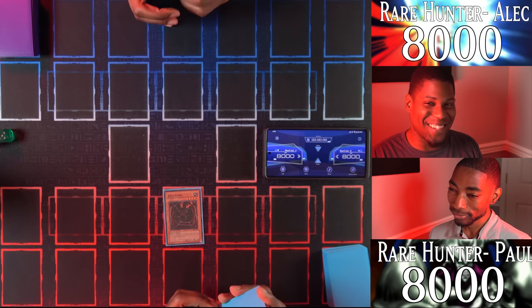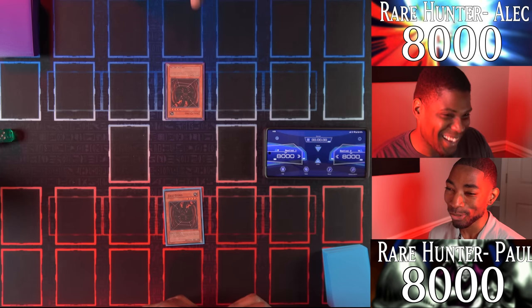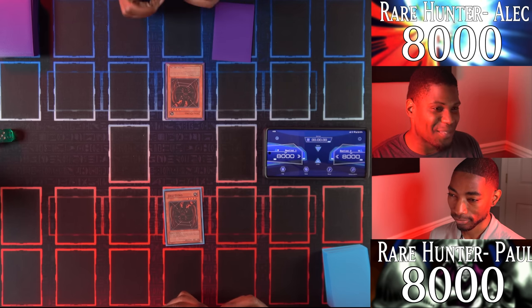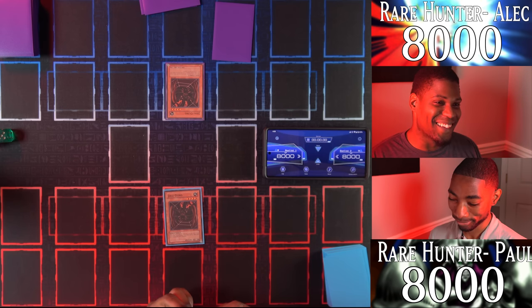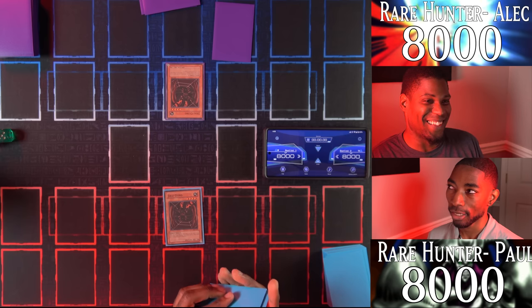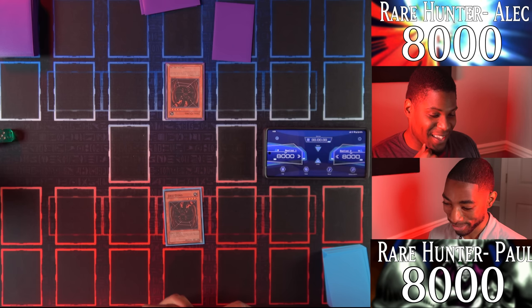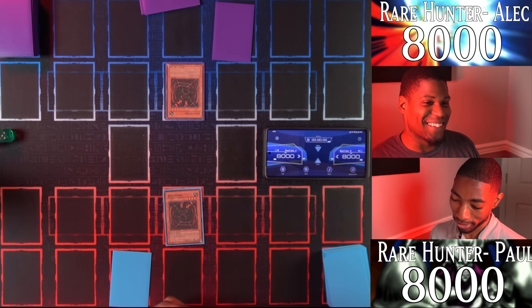I'm going to Normal Summon my Jirai Gumo as well. Both players have a 2200 attack monster on the field — we're playing chicken. I'll set a card face down and end my turn. We're stalling with a 2200 attack monster! This is the best possible start — who knows where it goes. Do you want to take the damage? I'm going to be honest, I don't. I don't either.